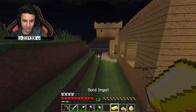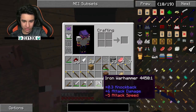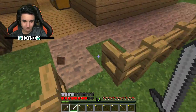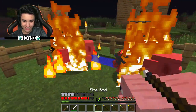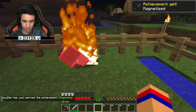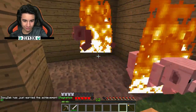Oh wait, I can hit pigs with it and get cooked pork instantly. Oh! Oh, innovation! This is the most innovative thing I've ever thought of. That did a lot of damage actually. Alright, let's light some of these pigs on fire. None of them are running for the water in the corner of their pen. Did you get cooked pork? Oh nice. They just keep respawning too — this is like unlimited food.